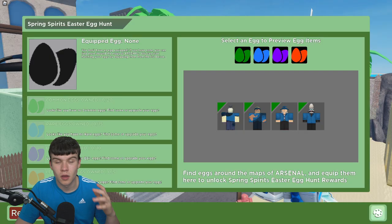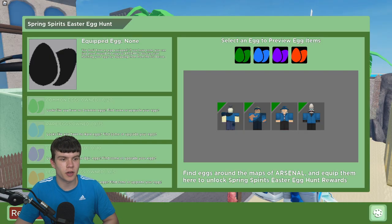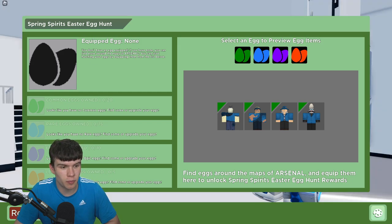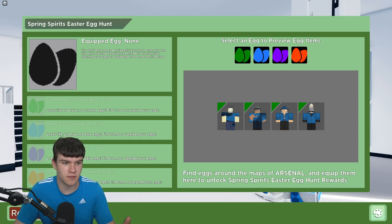So there are four different rarities of eggs: common ones which are green, rare ones which are blue, epic which are purple, and legendary which are orangey-red.